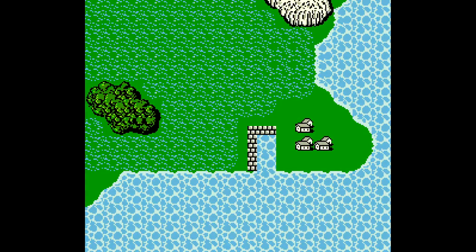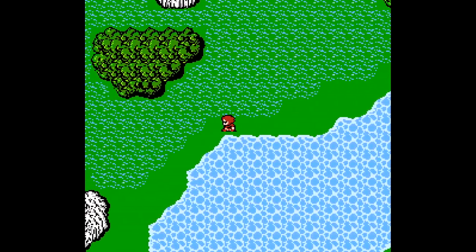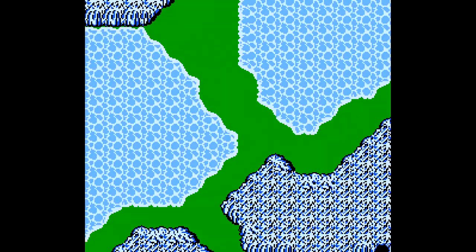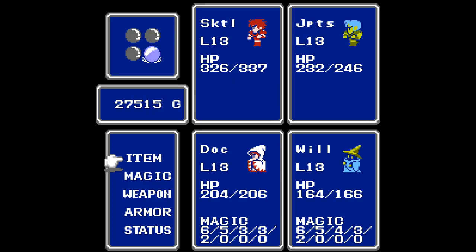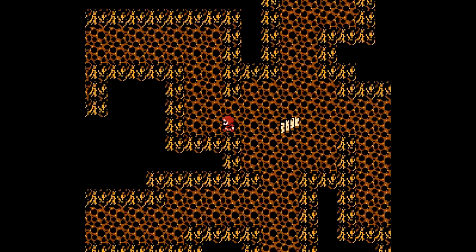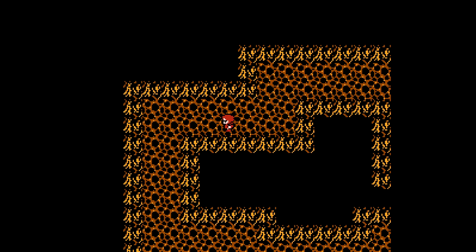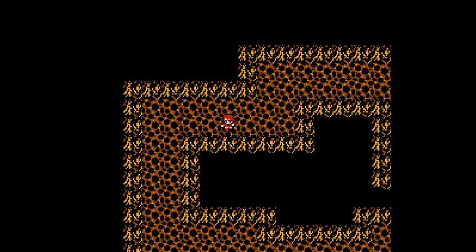We're going to head back to the Earth Cave to check out the Hall of Giants because it's pretty cool. It can be a fun little challenge to see if you can make it all the way through to the other side. We're not going to be able to do that because we have basically no healing — I've got one heal potion, that's about it. It'll be immediately to my left, and we encounter a giant every step.